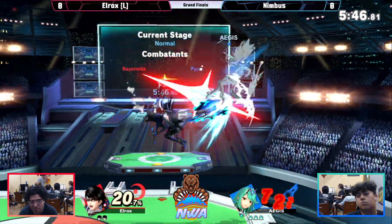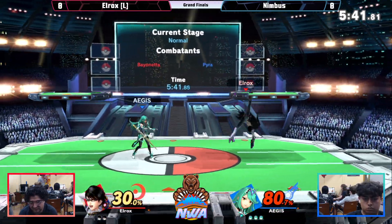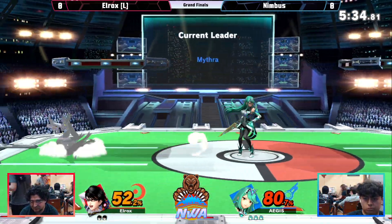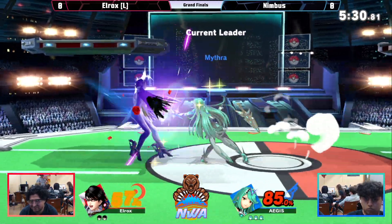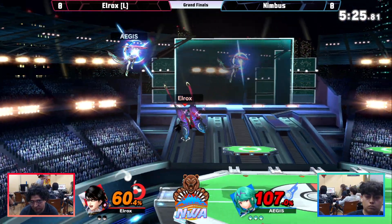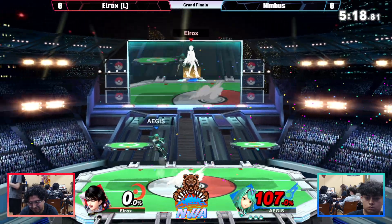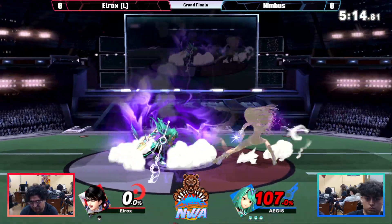Nimbus is getting these reads but just barely missing the follow-up. It's a dash attack — he sees these witch times happening, ducks underneath that witch twist. Elrox always does that witch twist right back onto the stage. Weird that down air did not come out. Into the stage — there's the down smash taking the stock at such an early percent. Oh my gosh, that angle was gross.